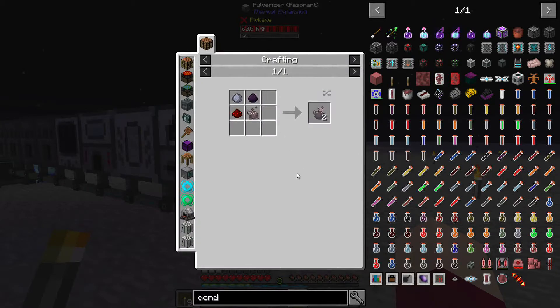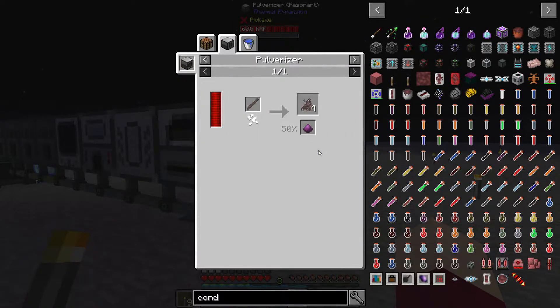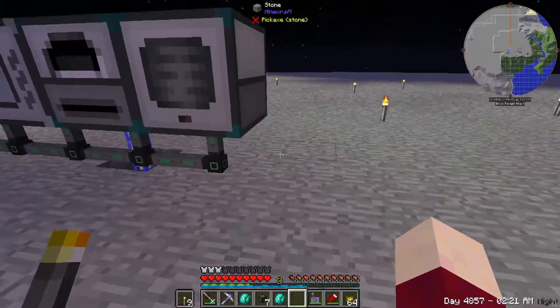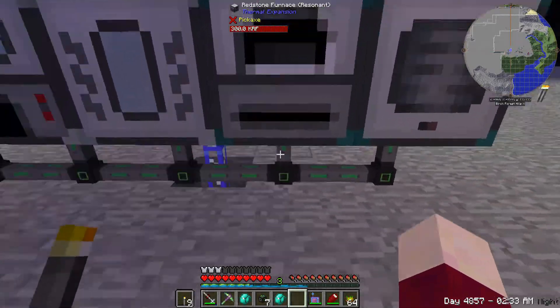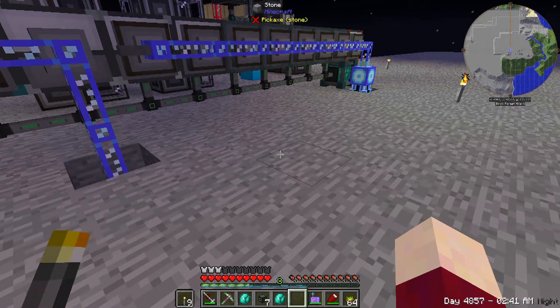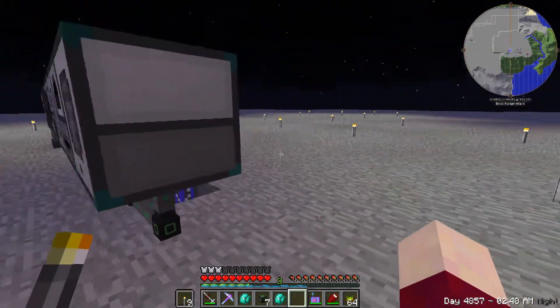To make petrotheum we need a magma crucible to melt petrotheum dust. The petrotheum dust is made with obsidian dust, clay, redstone, and basalz powder. We can make it in a pulverizer, but we can also make it with a fluid transposer - we take obsidian dust and add destabilized redstone and that will make this stuff. So I have a whole bunch of machines to set up here.